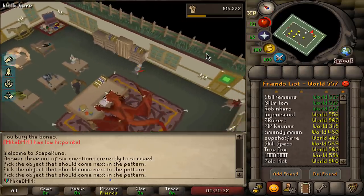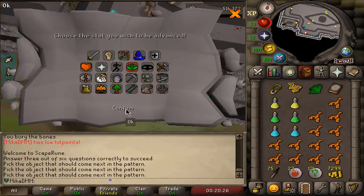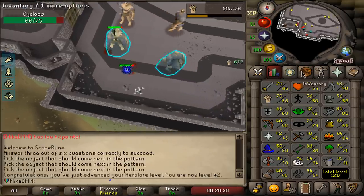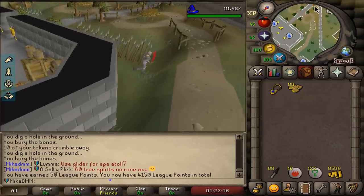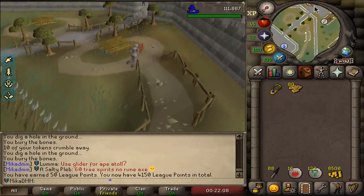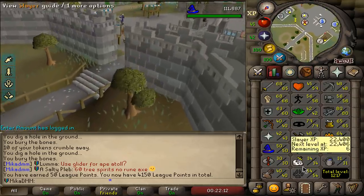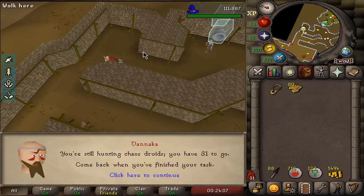Do I stay in or does it kick me out? Nice — I stay in as well. Herblore drop — 7000 for free. 42 Herblore. I was informed by Twitch chat that Cyclopses are in fact a hill giant slayer task. So I'm going to take tasks from Vannaka and kill Cyclopses at the same time.